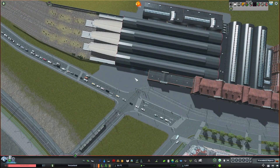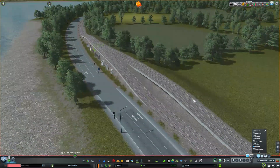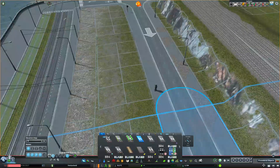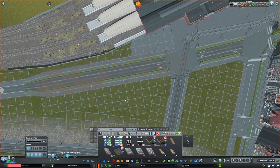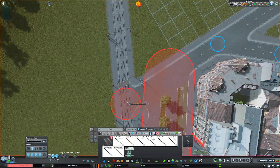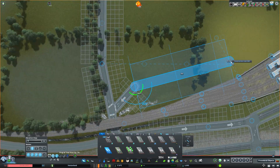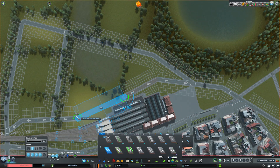I built this road underpass by elevating the railroad tracks coming in and running a road under them, then following the lines of the farms to get an organic layout for the road system. I set up the roads with the intention of having the roads closer to the water carry most of the incoming traffic, and most of the outgoing traffic going on the north side of the station, to separate the two and hopefully create better traffic flow as the city grows.